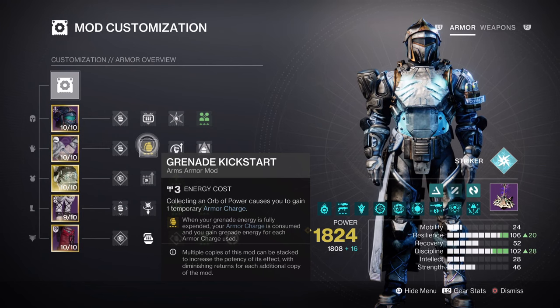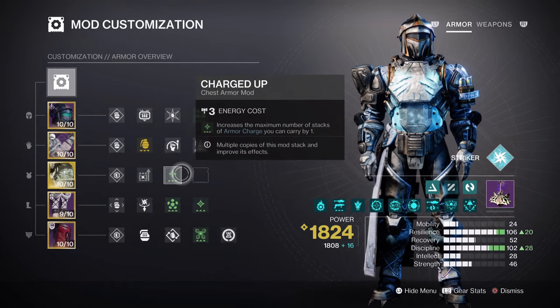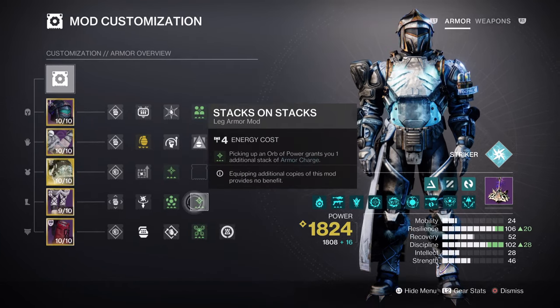In this next section, I will be covering the Armor Charges and additional mods. Charged Up will allow us to hold on to more Armor Charges as we play and collect. While Stacks on Stacks will make sure the Armor Charges collected will always be 2 instead of 1.